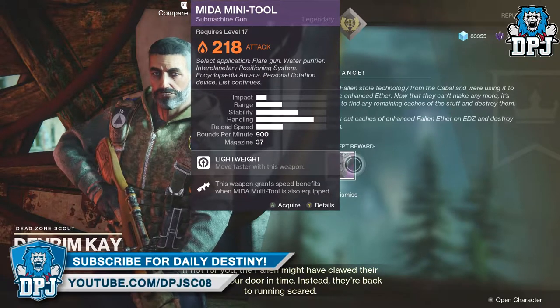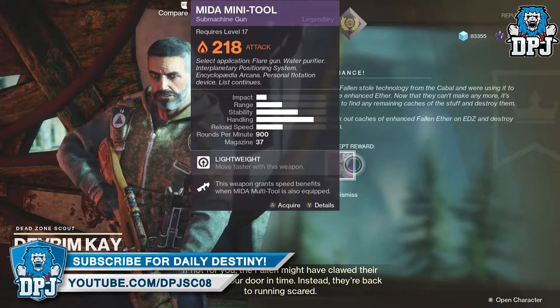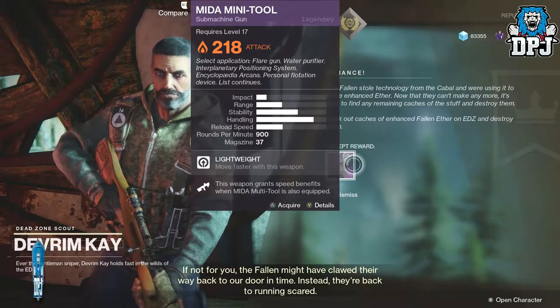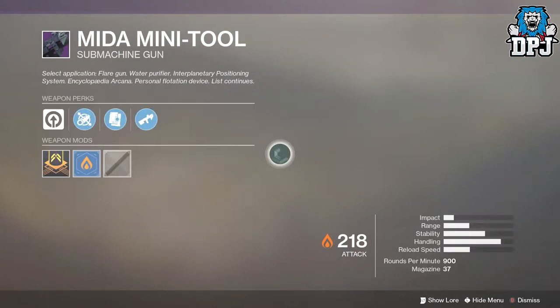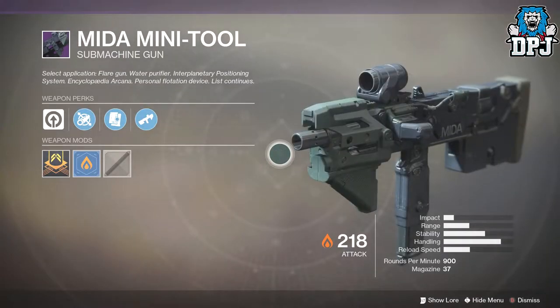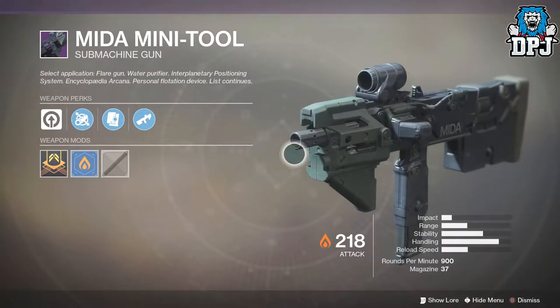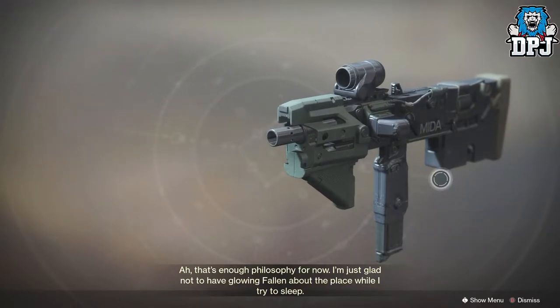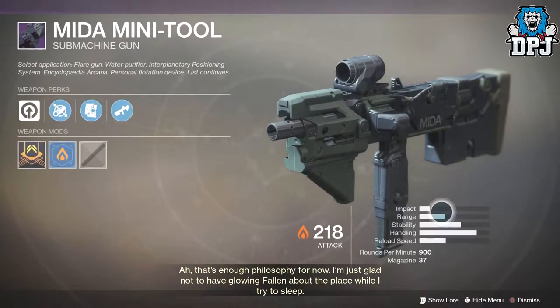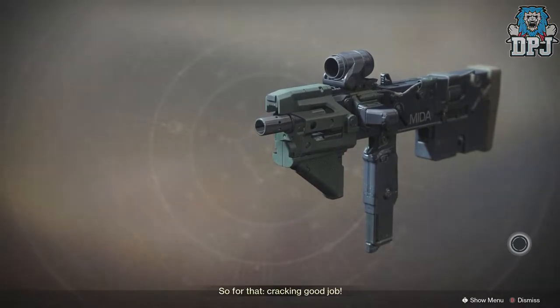When you eventually complete the quest, head back to Devrim Kay who will reward you with the Mida Mini Tool SMG — the baby brother of the Mida Multi Tool. I'm currently working towards obtaining the Mida Multi Tool scout rifle too, so expect a video on that soon. Once you've obtained both and have them equipped at the same time, you receive bonus perks, which is epic. I hope you enjoyed the video — leaving a like really helps me out, and I'll see you in the next one.